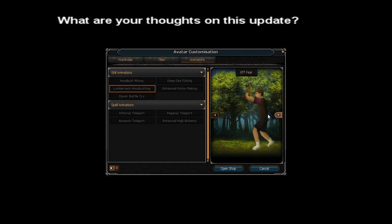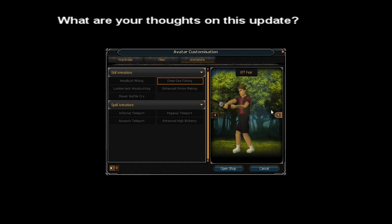Lumberjack woodcutting looks pretty cool, but once again you have to pay for it. Slayer Battlecry — I don't see what the point of that is, it's kind of just like a cheer emote. Deepsea fishing — I'm guessing that just increases the animation effect on your fishing when you go luring or just basically whenever you're fishing or whatever. And then there's potion making, which is basically like doing herblore and stuff like that. I don't understand what the point of that is.